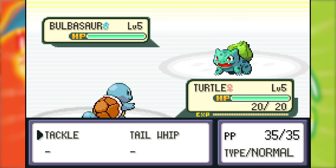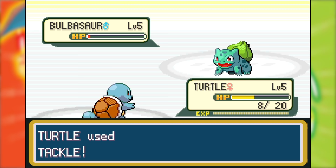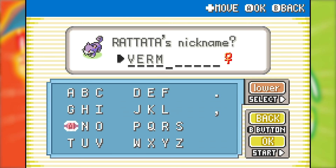Suddenly Pokemon Seven attacked. After a Tail Whip, my regular turtle dealt with his Bulbasaur after just a few turns of tackling. A little while later, after running Oak's errands, I encountered and caught a Rattata I named Vermin. I knew that normal type Pokemon, a type I had overlooked a lot in the past, were going to be instrumental for the success of this playthrough.